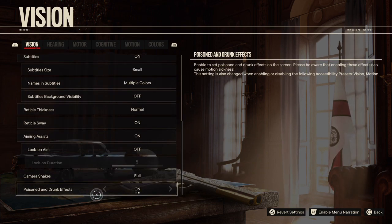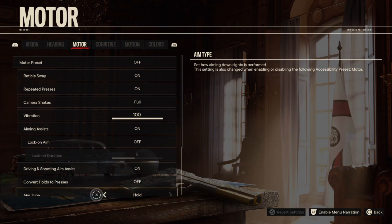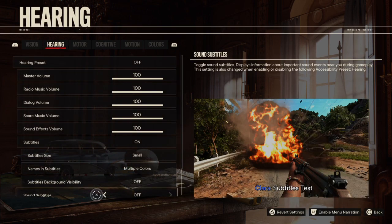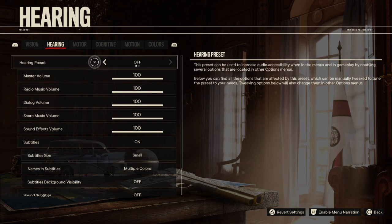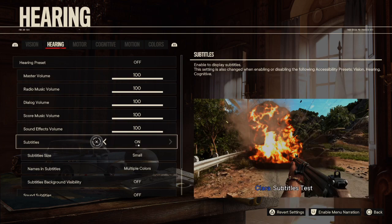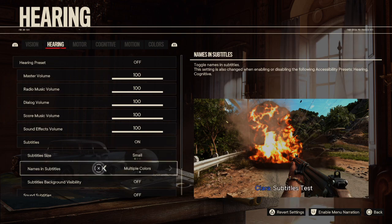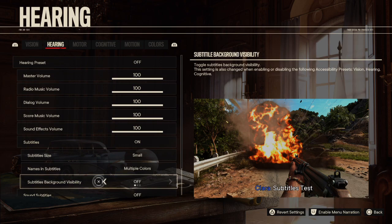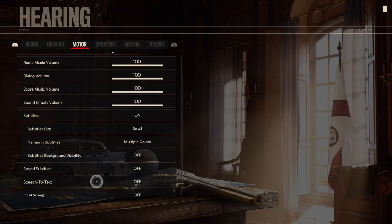Camera shakes, poisoned and drunk effects. Hearing — subtitles. Let's see what subtitles we got; most of them turned off, it looks like. Subtitles are on, that's fine. But I don't want the background stuff and names in subtitles — that's the stuff I don't want. I don't want to see everybody's conversations going on in the background.